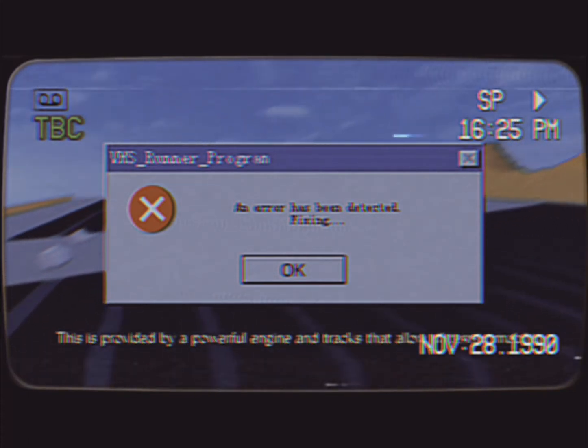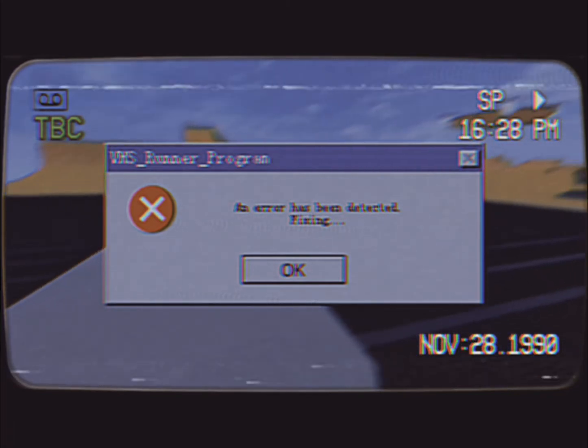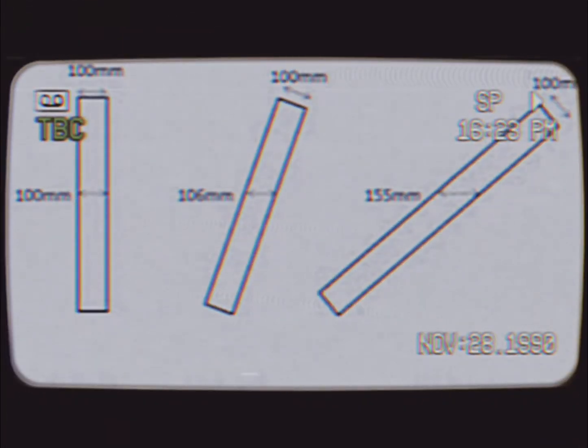This is provided by a powerful engine and tracks that allow all-terrain mobility. Let's start with armor. First, we need to know that the more angled the armor is, the more effective it will be.